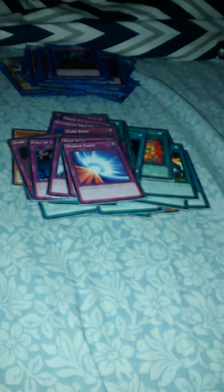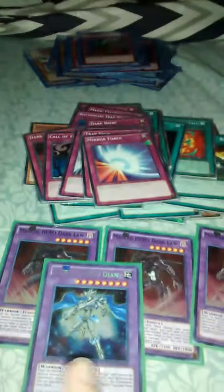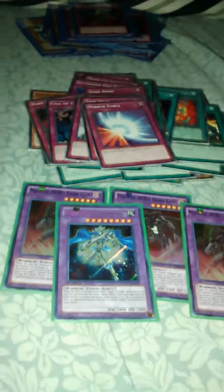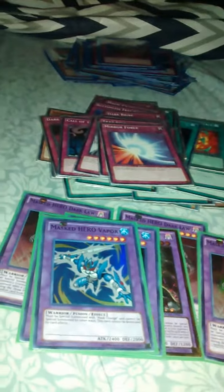Now we're going into our Masked Heroes — the main engine of the deck profile. Triple Dark Law, yes we run Triple Dark Law. Masked Hero Dion, that's why we run Goblin Burg and Masked Change the Second, and because of his effect we can get out Shadow Mist, then use our change to go into Dark Law. Also Masked Hero Anki — that's another Dark one, so we can go into Dark Law or Anki. Masked Hero Acid, because he basically wipes all spell and trap cards on your opponent's field, that's why we run Bubble Man. And we also run Bubble Man because of Vapor — he can't be destroyed by card effects, so that's why I use Dark Hole. He won't be destroyed and I can just use him as a 2400 beat stick.